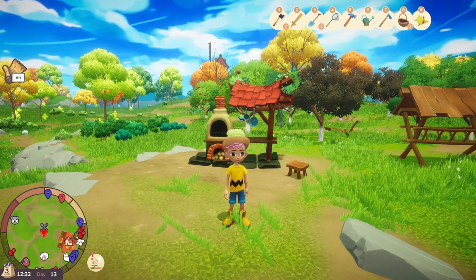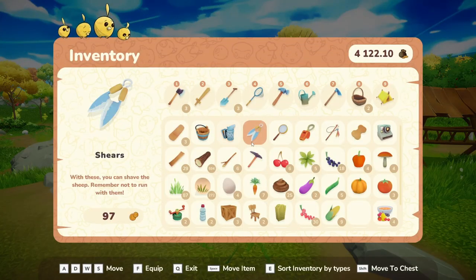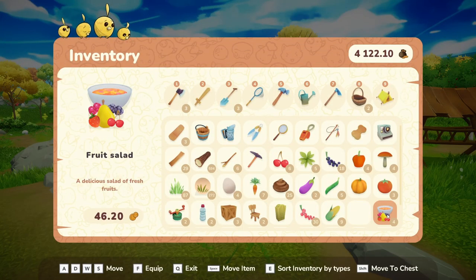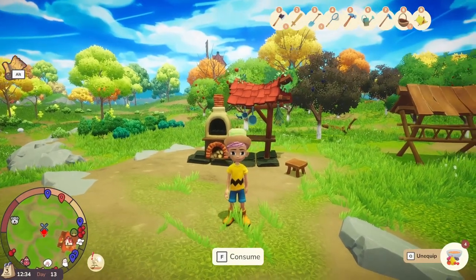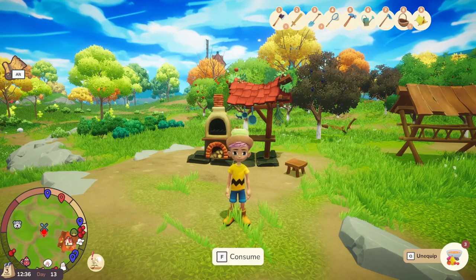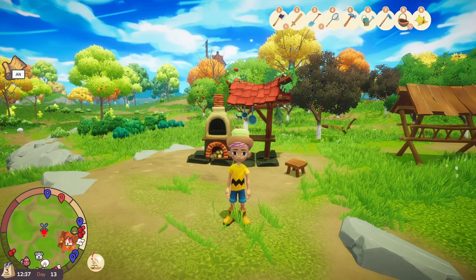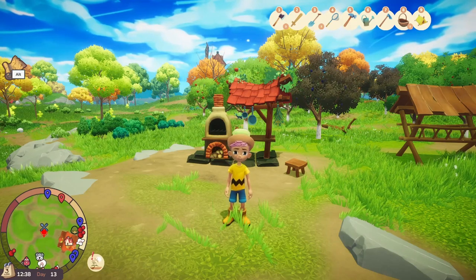So we can head back into our inventory now to eat our fruit salads. And as you can see, each one is increasing that fifth bar. Four of them will get you to full max stamina. So that's how we do it.